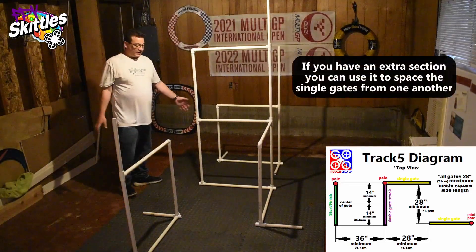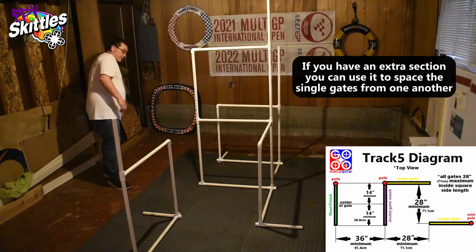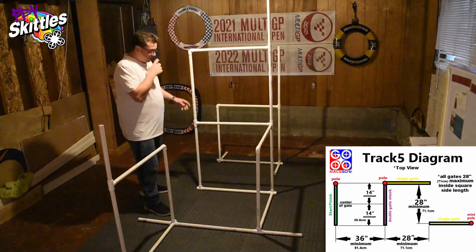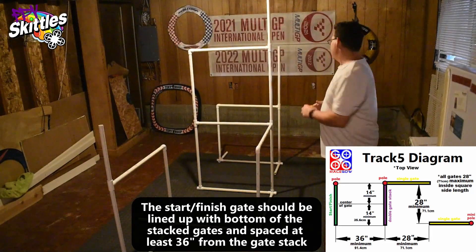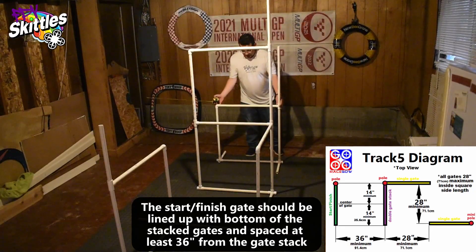All right, now we've got the three elements built. Let's do the spacing. So this R-D-D-D, basically in line with this D-D-D-D-D stack — so you have this section, just put it right there and that will lock you in place. And then the start-finish gate needs to be three feet from the double stack gate and in line with it.